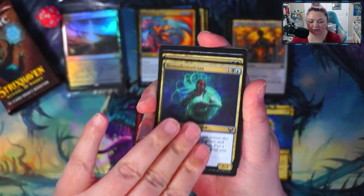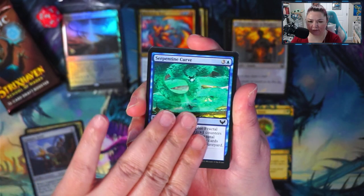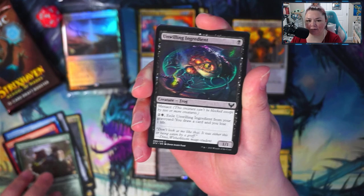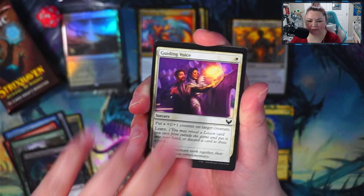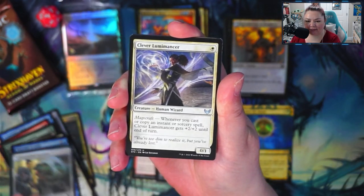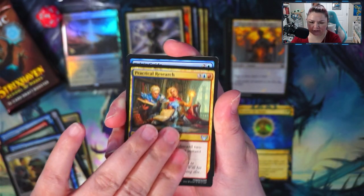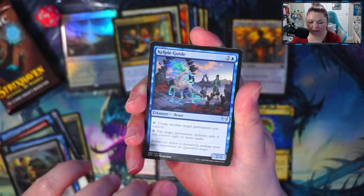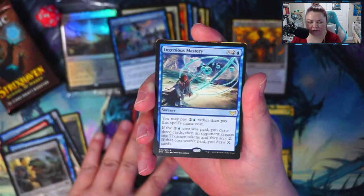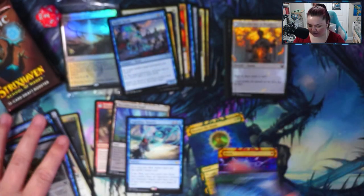All right, so — Biomathematician, Moldering Croc, Campus Guide, Serpentine Curve, First Day of Class, Professor of Zoom and See, Unwilling Ingredient, A Guiding Voice, Waterfall Aerialist, Expanded Anatomy, Clever Lumancer for uncommon, Practical Research another uncommon, we have a Kelpie Guide, and then for a rare we have Ingenious Mastery. And then we have Shock — I think I have a couple copies of Shock now, so that's cool.